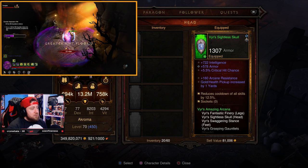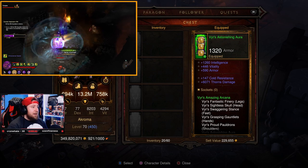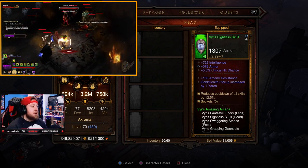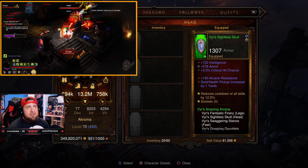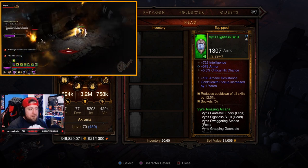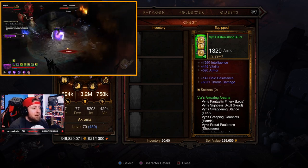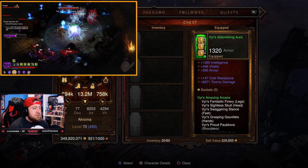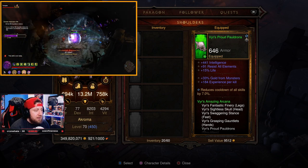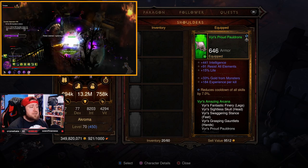Let's break down the gear first, because there are a few pieces I'd say are 100% recommended. For the helmet, you want intelligence, armor, crit, and reduced cooldown. Chest piece: intelligence, Vitality, armor with cold resist. Shoulders: intelligence, resist, life, and reduced cooldown. We want reduced cooldown on almost everything because we want to stay in Archon almost non-stop.